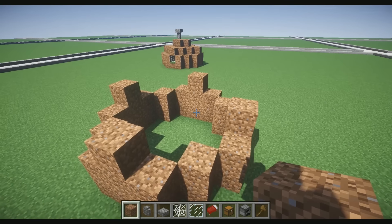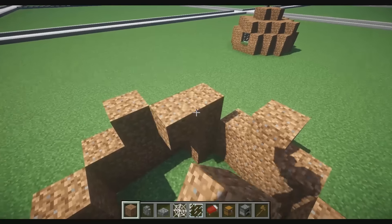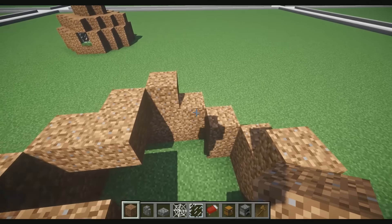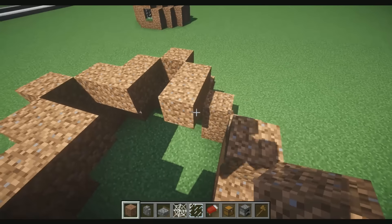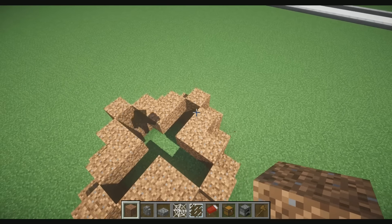Sorry about my phone going off — I apologize about that. Then what we're gonna go ahead and do is start by doing this to make like a U or like an L — really any shape. Just make it in a triangle form, like that.